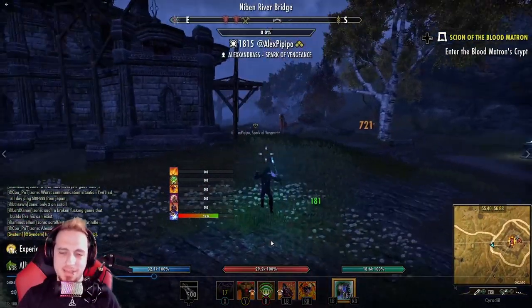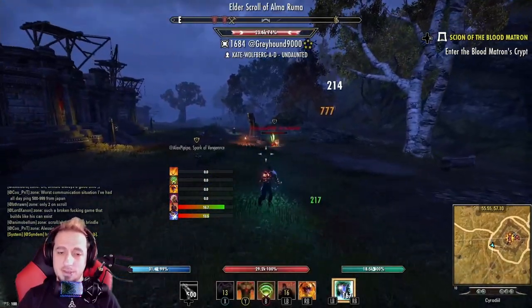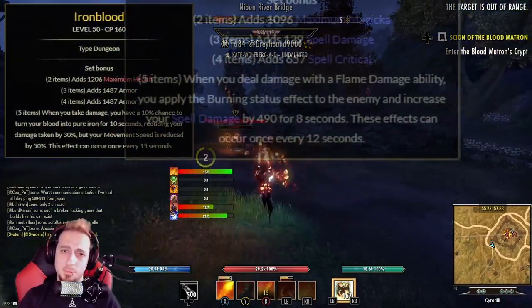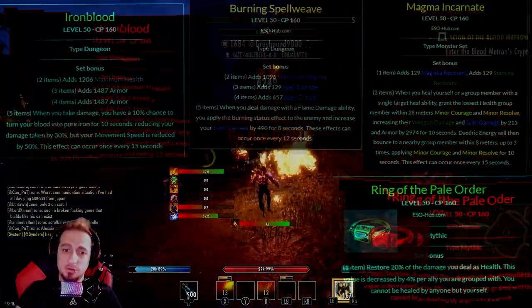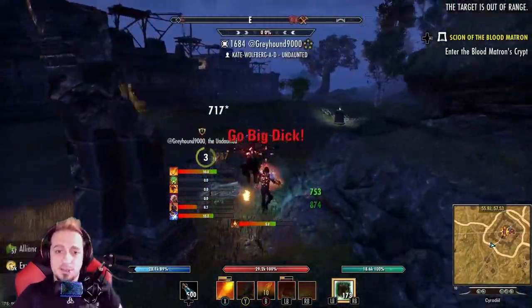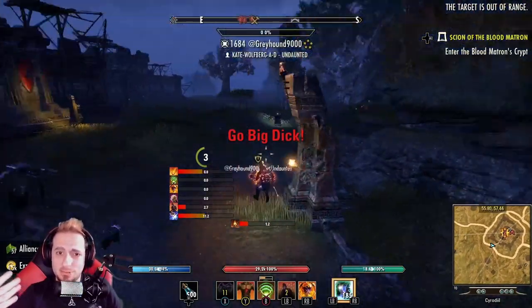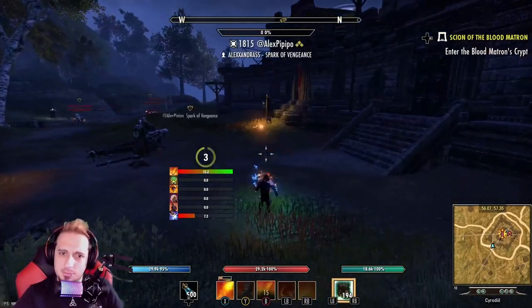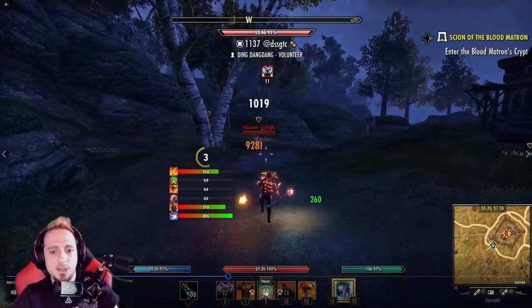Hopping into the combat analysis — you need to know what sets I'm rocking. This is on the Magicka Dragonknight in the Deadlands DLC. I'm running Iron Blood, Burning Spellweave, Magma Incarnate, and Ring of the Pale Order. This is a very high critical strike build so you're going to see a lot of juicy crit numbers. Links to the build videos are in the description — my Molten Crit DK build and my Demigod PvP builds.